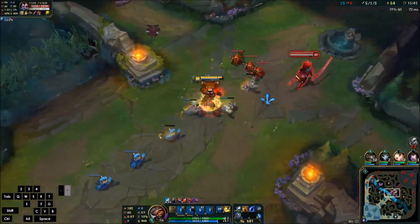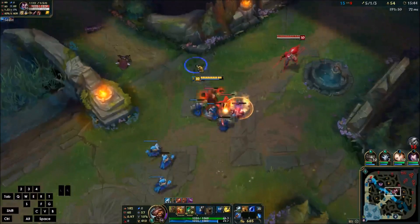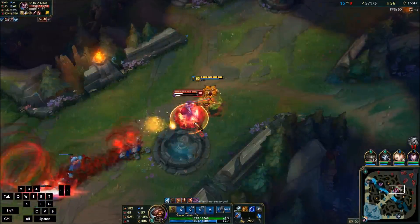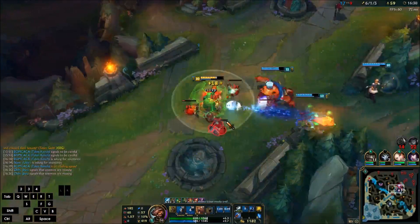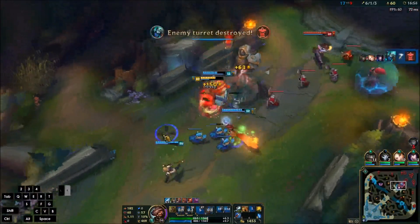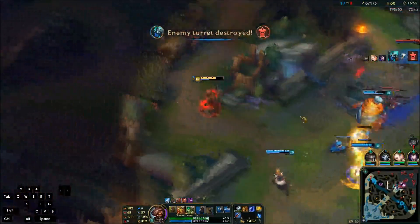I got my Tiamat and my Swifties. Once you have the Tiamat you are able to push lanes pretty fast, but don't try to push lanes before that because you don't have any AoE. If you want, you could just split push like a maniac and nobody's going to be able to stop you.